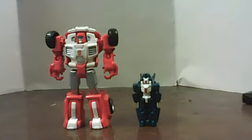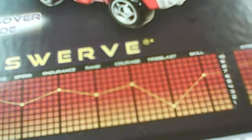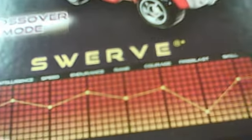The stats for these — this is going to be fun. Strength is 6, Intelligence 8, Speed 6, Endurance 8, Rank 6, Courage 7, Firepower 2, and Skill 7. That's amazing that he has such high skill.